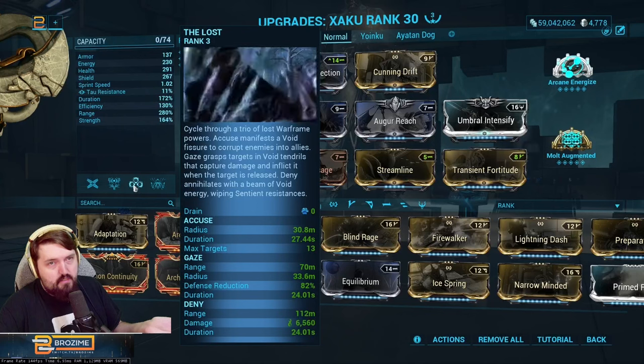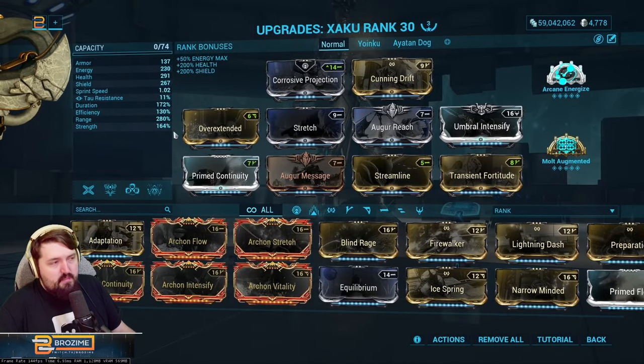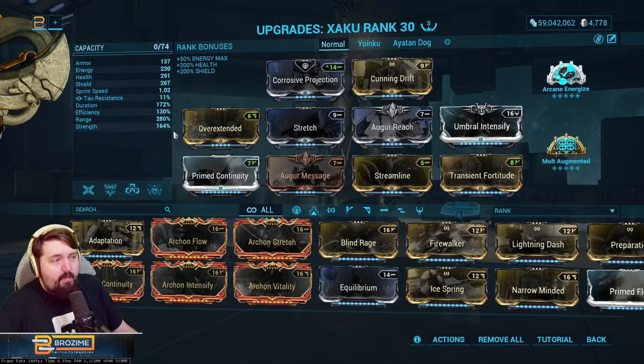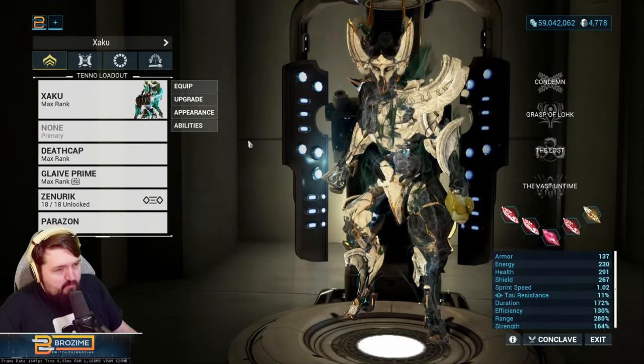This build is excellent in Circuit as it does not need guns at all — guns are always nice but not required. For general farming in Steel Path survival, you can lock down an area and enemies just show up to die. The higher their level gets, the faster they die.